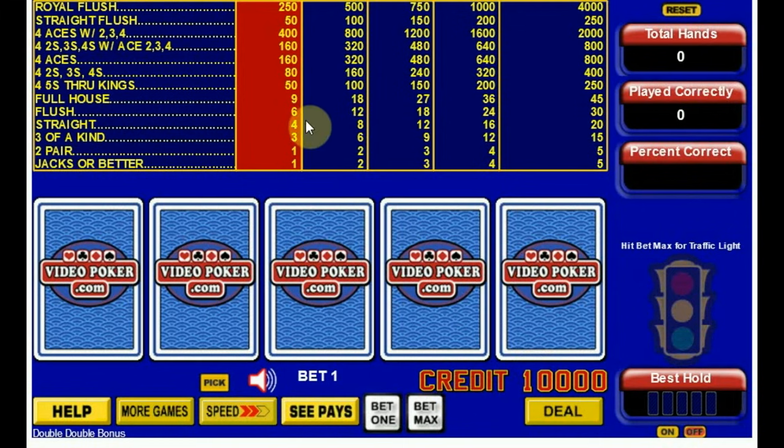We're going to play with the 9-6 pay table. The strategy is exactly the same as the 10-6, and unlike the previous part in Double Bonus, this is a much simpler strategy to learn. It is still different than Jacks or Better, but we're going to find out as we play along. So sit back, relax, and let's begin.